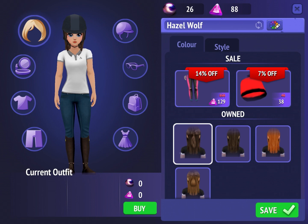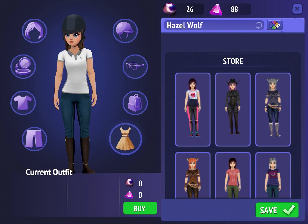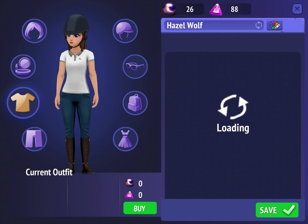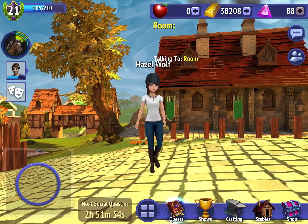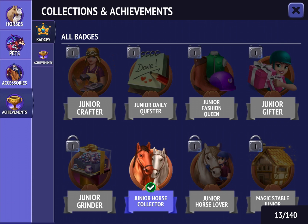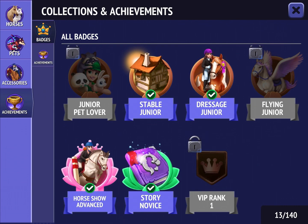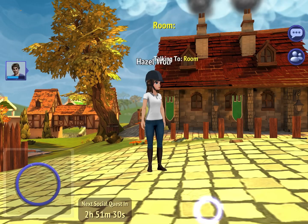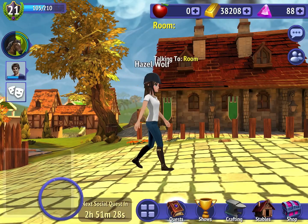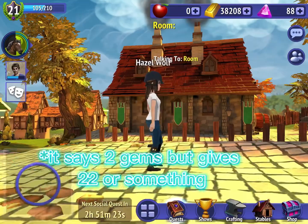I'm not sure about the shirt part, but you need to tap these costumes — every single one, really quickly. I don't think you need to do the shirt one, but I did it just in case. Then you should be unlocking an achievement. Go to Collections and Achievements — one of them was like 'Wardrobe' or something. It should show you that you got an achievement for 21 gems, but it only works once, guys, so use it wisely.